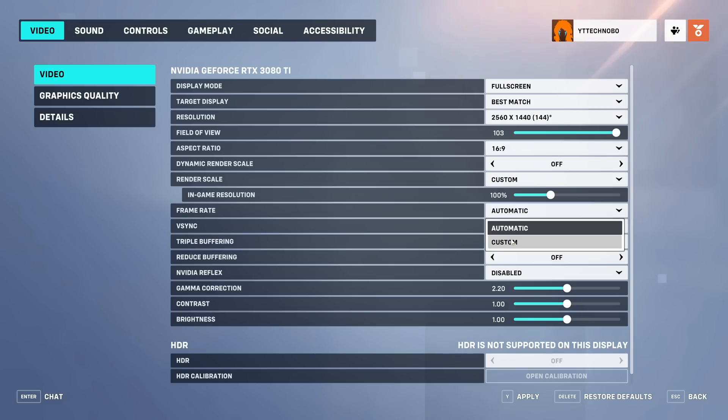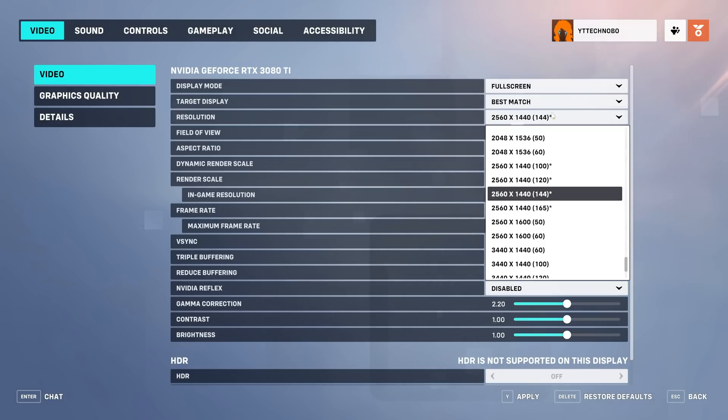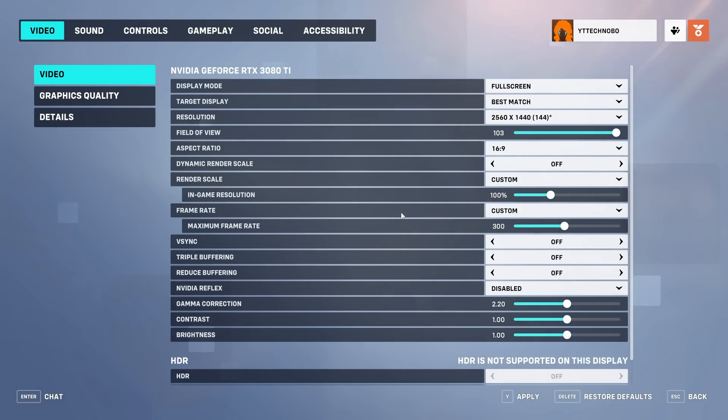You can choose custom and lock render scale to 100%. This way while you're playing the game it's not rendering above your supported resolution and scaling it down, and it's not rendering below and scaling it up making everything look blurry. Usually set both render scale to custom at 100% and frame rate to custom as well. The frame rate number here is the maximum number of hertz supported by your screen in full screen — if you push it higher than what your monitor supports, your monitor will simply go black. The maximum frame rate is how many FPS you can get in game.